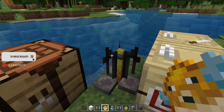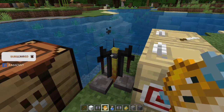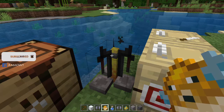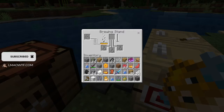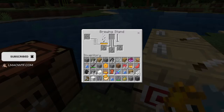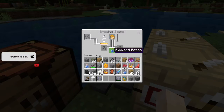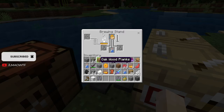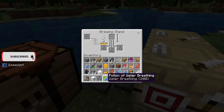You're going to need a brewing stand for this. You can get it from three cobblestone and one blaze rod. If you go into the brewing stand, you'll see a place where you can put the puffer fish, and you're going to put an awkward potion in there. When it's done brewing, you will get a potion of water breathing.